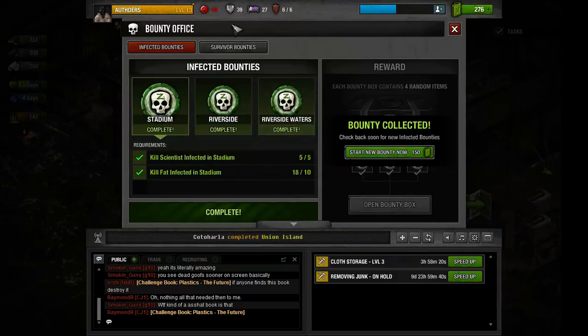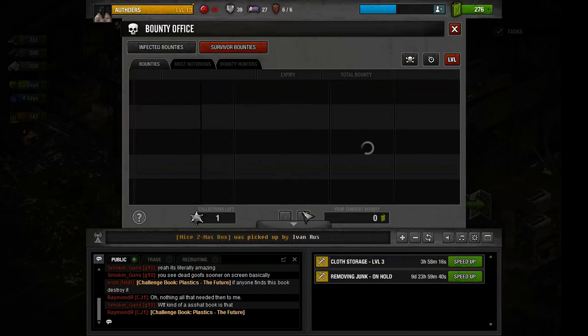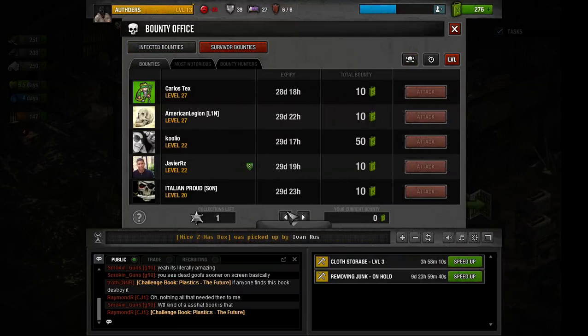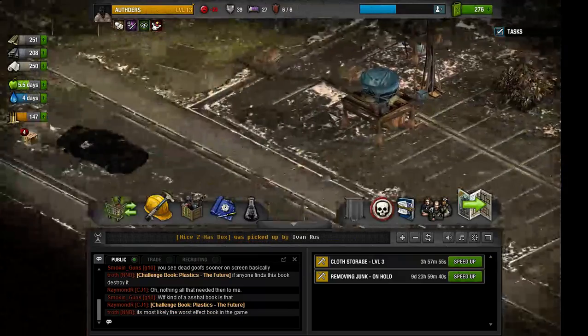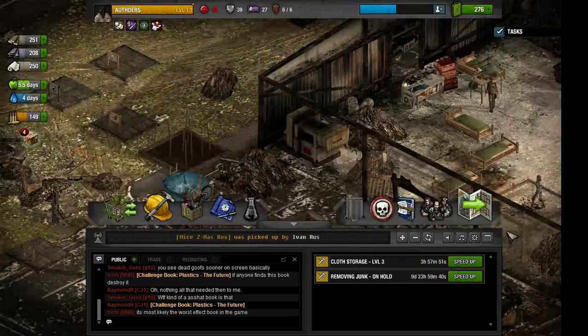Let's go to a bounty — survivor bounty — and look for the lowest level we can find. Level 17? Oh fuck, really? I was hoping for like a level 15 or something, but they have protection. And if they're level 17, they definitely have a spot shot. We're losing damage if that's the case.